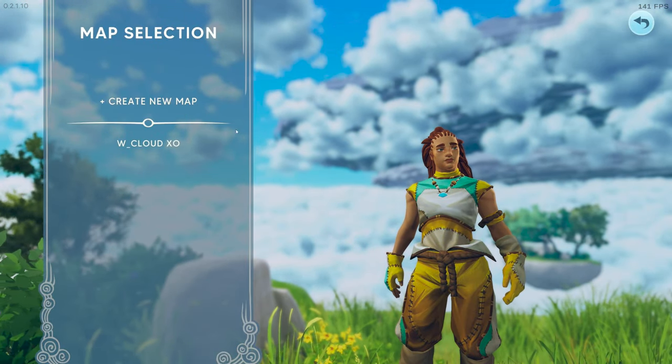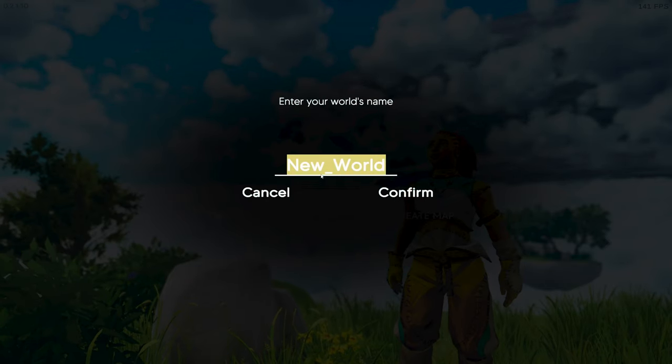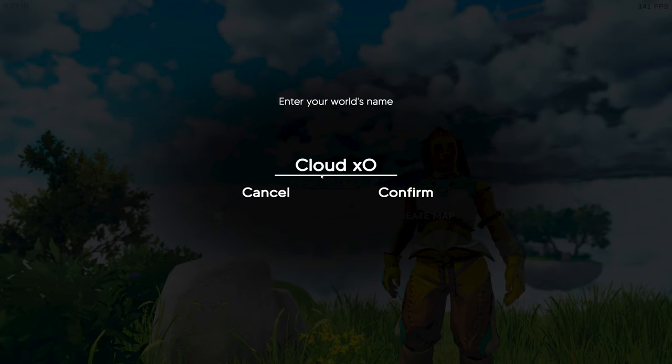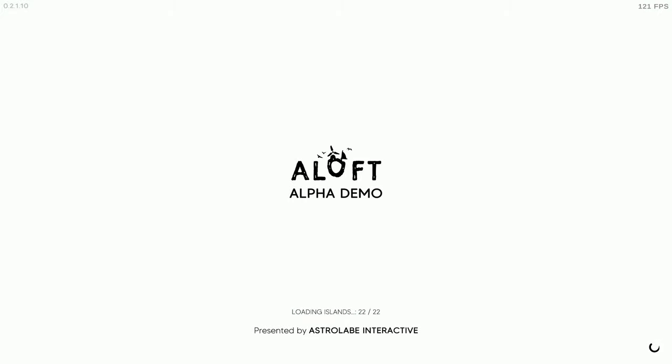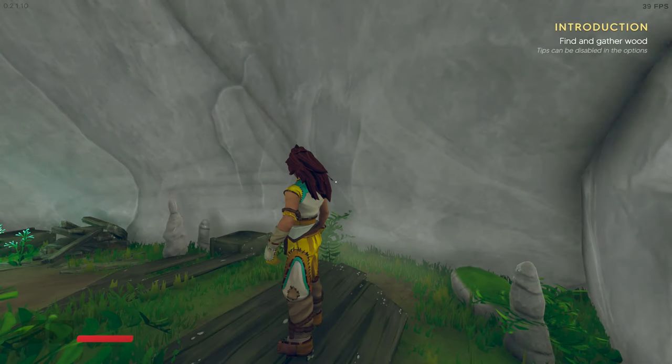Confirm by holding down the left click. For this game, I've set the settings to ultra across the board and we're running at 2.5K, with a limited frame rate at 144. I'm using the 4080 Ti graphics card and the 13700K processor, just to give you an idea of how it runs.